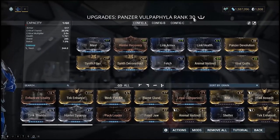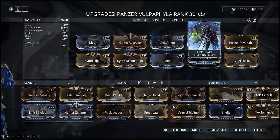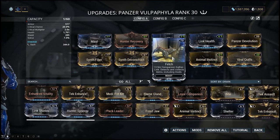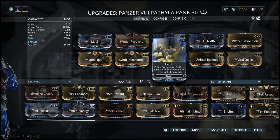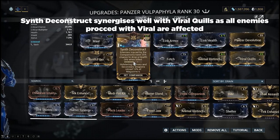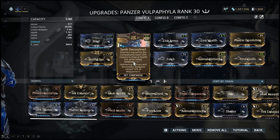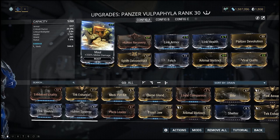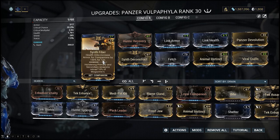This three-forma build emphasises the synergy of the spores with healing capabilities. The basics: Link Armour, Link Health for survivability, Animal Instinct for your radar, Fetch since it will constantly be active as this pet never dies — then the two synergy mods. Synth Deconstruct provides a chance at health orbs dropping from enemies damaged by the Wohlperphila, and Hunter Recovery heals your Warframe for a percentage of damage dealt by the Wohlperphila. This includes every single enemy with a viral proc on it. For the two flex slots, I've gone with Maul for Hunter Recovery synergy and Synth Fibre for Synth Deconstruct synergy.